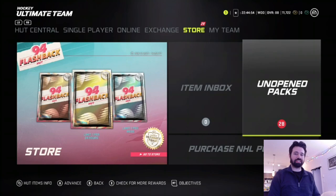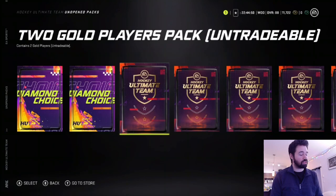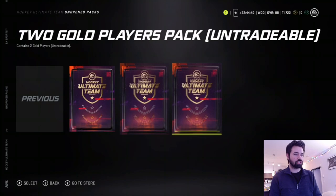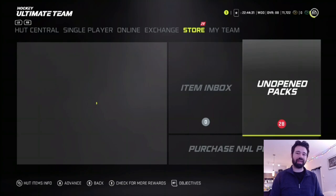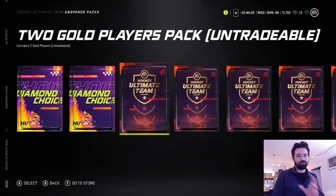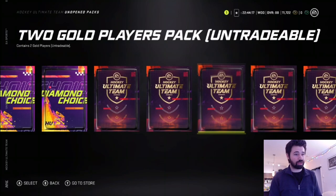Hey there, friends! Foster the Canadian here, and we are back in NHL 21 Hockey Ultimate Team. Today, we're doing something a little bit different. For the first time ever, this is likely going to be the longest video I've put on this channel, at least in a very long time. We are going to be opening up 26 of these two gold player packs. One of you let me know that the silver to gold player packs are now unlimited — you can just pour all of them in there. So I did. Turns out I had a lot of silver players.